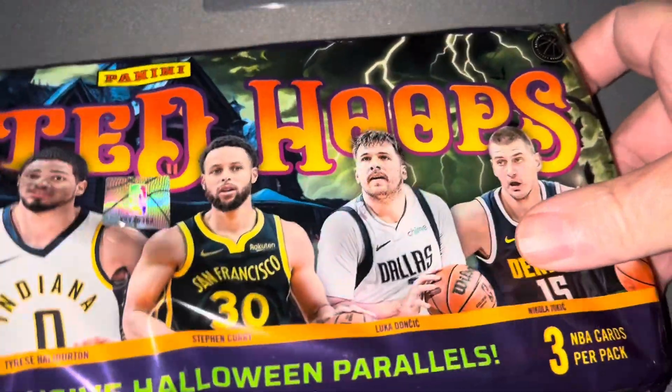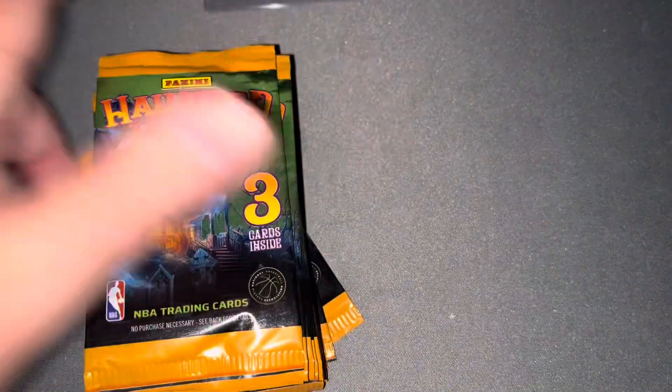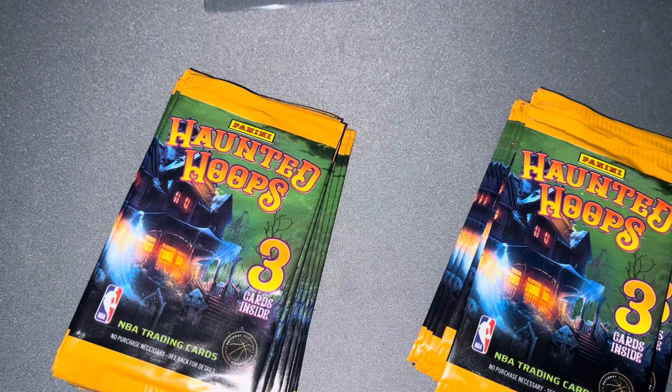I'm not going to open all 90 packs — I'll open maybe 10 or so and see what we pull. 90 packs came in this bundle, three cards per pack, much like the football. These were like $30, with shipping looking at about $35, so roughly about 30 to 40 cents a pack. Not bad on the price point, especially with the chance of pulling a Wemby.